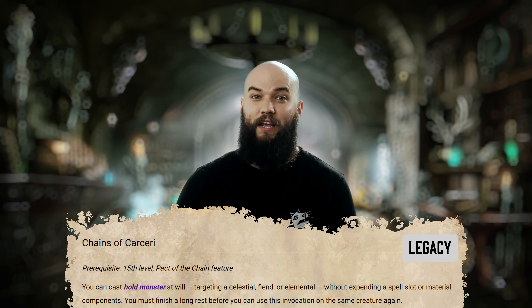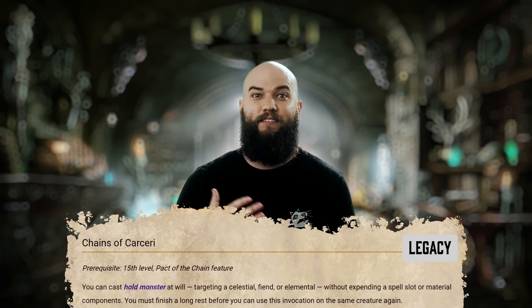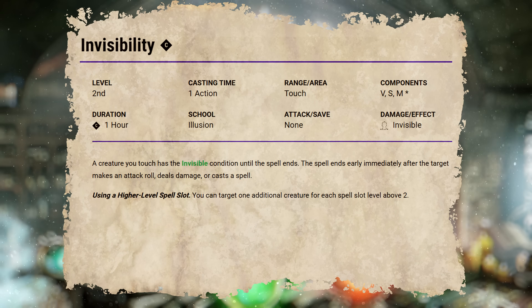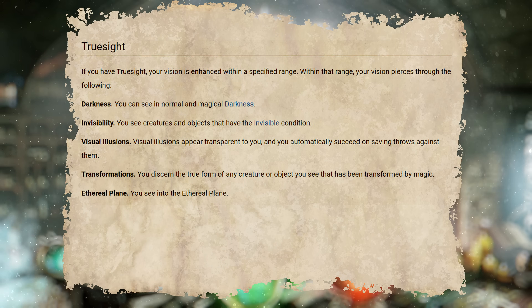Level 15 presumably brings us the most powerful invocations in the game. The Legacy option Chains of Carceri makes Hold Monster available for casting at will, but your targets are limited to Celestials, Fiends, and Elementals, and you can only target the same creature once per long rest. This is so close to being a must-have for Pact of the Chain users — if you're facing a lot of these enemy types in your campaign, it could quickly become a staple. Shroud of Shadow is another Legacy Invocation where casting Invisibility without a spell slot is definitely nothing to shake a stick at, and it's definitely worth taking if you want to replace your One with Shadows invocation from earlier. And Witch Sight gives you 30 feet of True Sight — you should definitely always take this invocation so you can see through illusions, transformations, invisibility, any kind of darkness, and even look into the Ethereal Plane. It's really, really good.